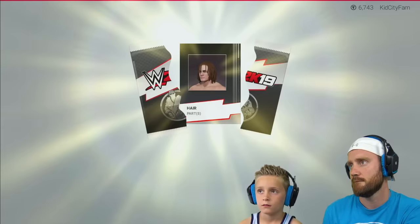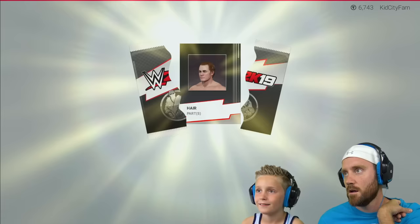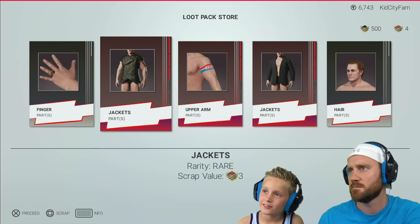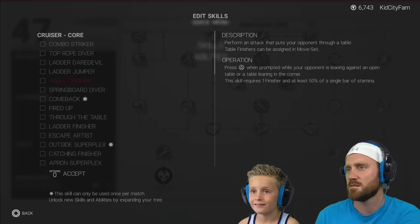We don't need any of this... oh, hair — no, that's not the hair we're looking for. I like that jacket though. We got a John Cena headband, a wedding ring, and some weird jacket. We don't need this jacket, we don't need old man hair. Once we play we can get points and upgrade the abilities.